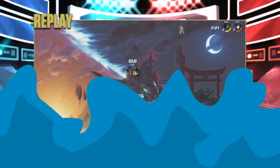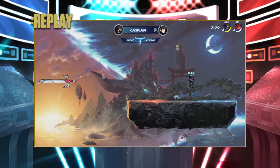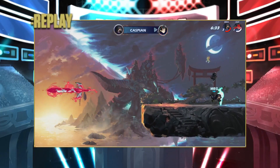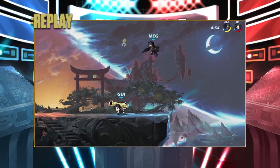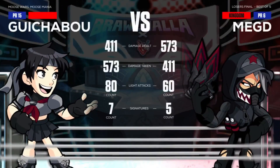But Gwuchaboo almost reversed the read — that was interesting. I think if we see that type of force come out of Gwuchaboo going into that first or second stock, that can almost give them the entire win. And that neutral signature as well — that cannon caught Meg D off guard twice. Meg D with 573 damage dealt, Gwuchaboo with 411. Signatures and lead attacks are relatively the same; it came down to gameplay. Gwuchaboo threw out more lead attacks but did not have enough damage built up.